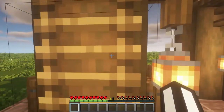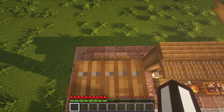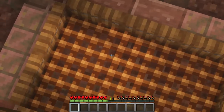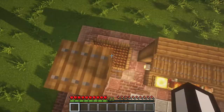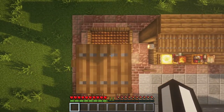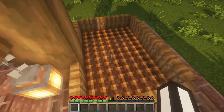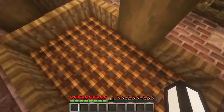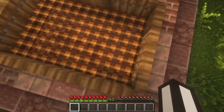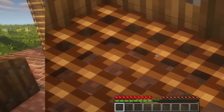Then we have the safety rug. I'm going to climb up here so you can see it. Normally if you jump off this height, you'd get fall damage, but when you jump off onto the safety rug it's like a slime block — but they look way better. I'd rather place these than normal slime blocks, so they're just better-looking slime blocks.